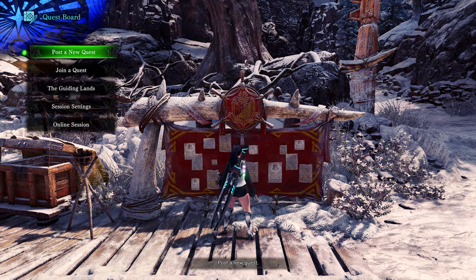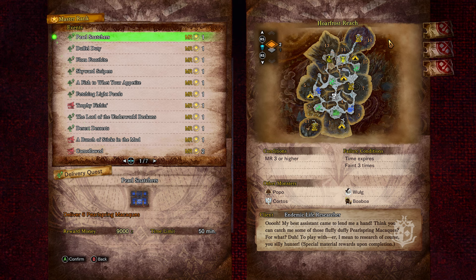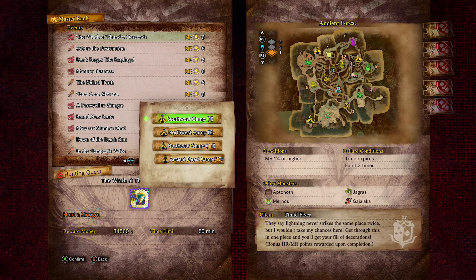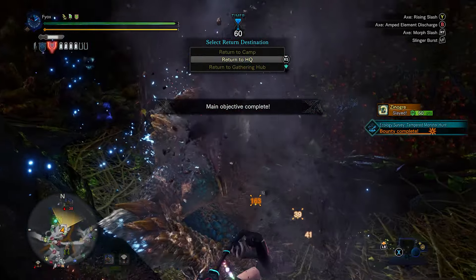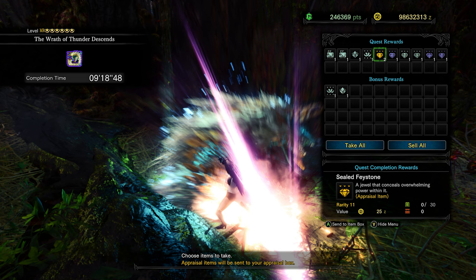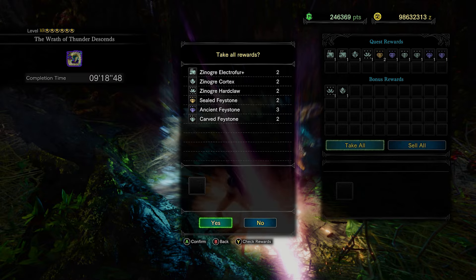Once you reach Master Rank 24, there are two ways to farm decorations. The first one, which can be a bit tough, is the quest called The Wrath of Thunder Descends, which involves hunting a Tempered Zinogre in the Ancient Forest. The reason it's so good is because you get guaranteed Sealed Facetones, which are the only way to obtain the big Attack 4 and Expert 4 decorations. Still, I personally believe this grind can be really hard, so I have a different and simpler way to get you some good base decorations.